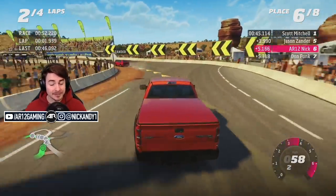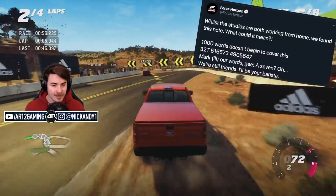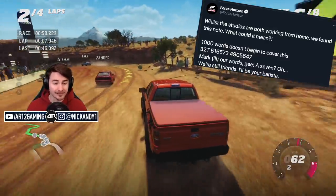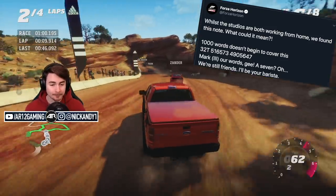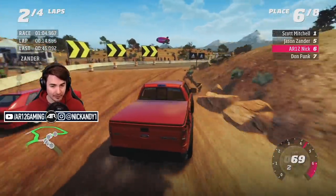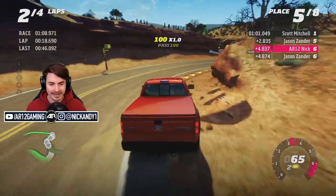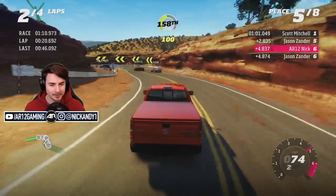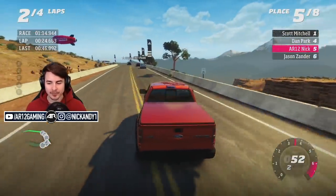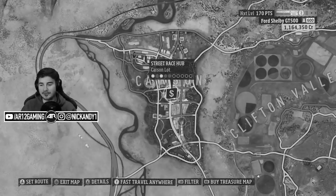Well, long story short, the developers for Forza Horizon 4 actually dropped some hints over on Twitter for cars that are going to be coming in the next update for the game. And there's four cars, and one of those cars could very well be one of the cars that I hinted at a couple of episodes ago. The Shelby 1000. Somebody's got a very good one.